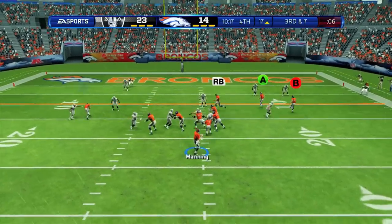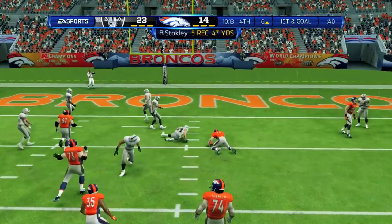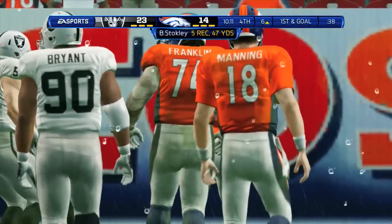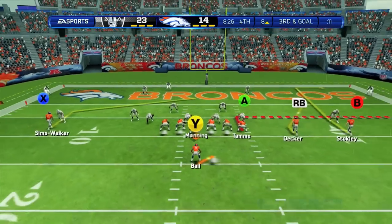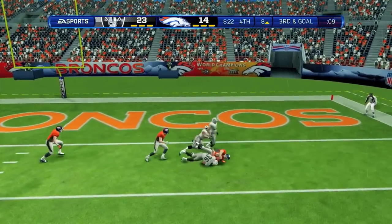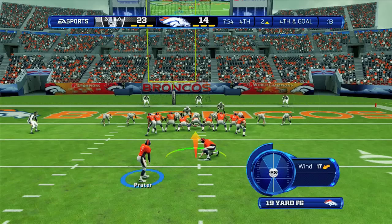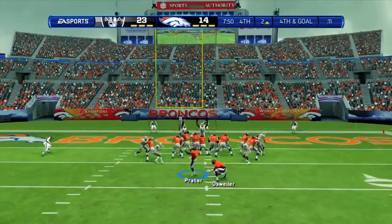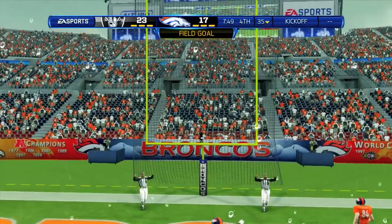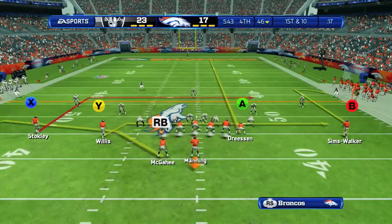Third and seven for Denver — Manning fakes the handoff, drops back, and hits Stokely, who hangs on to the catch after getting hit by the defender. Stokely has 47 yards receiving. Third and goal — Manning fires right to Eric Decker for the catch, but it's short at the two yard line. Fourth and goal, and Denver would kick the field goal to trail 23-17 halfway through the fourth quarter. They still have a chance.